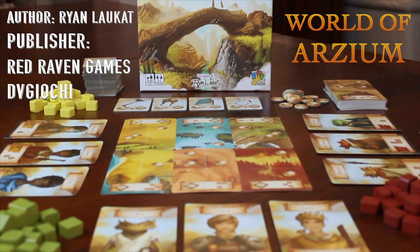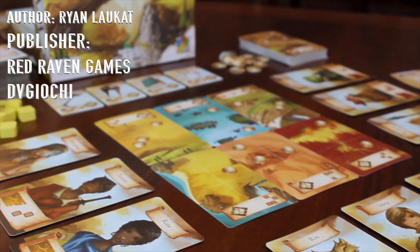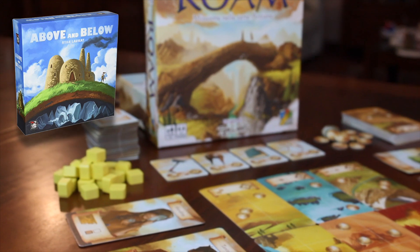Rome is a game set in the fictional world of Arsium. In the same lore you may find other well-known games such as Above and Below or Near and Far.